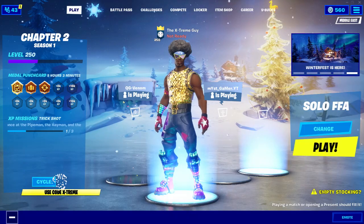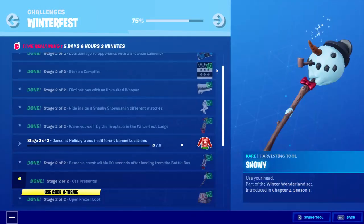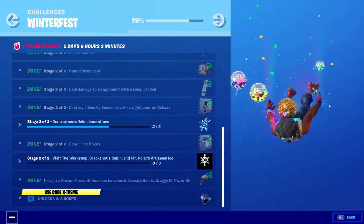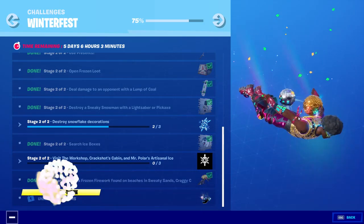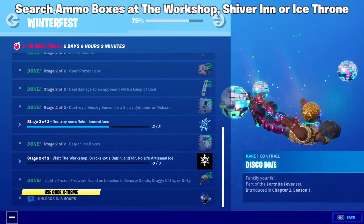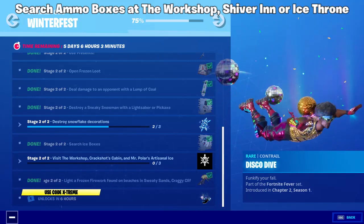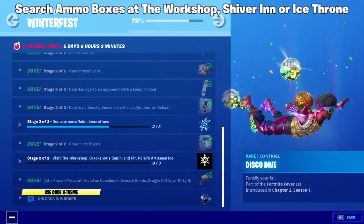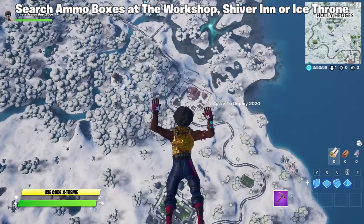Hey, what is up everybody, welcome back to the channel and welcome back to Fortnite. In this video guide I'm gonna be showing you guys how to unlock the free Disco Dive emote from the Winterfest challenges or Winterfest missions. This is gonna be the last reward, and it will be unlocked by searching ammo boxes at the Workshop, Shiver Inn, or Ice Throne. You can do it in either of these three locations, so let's jump into the video.